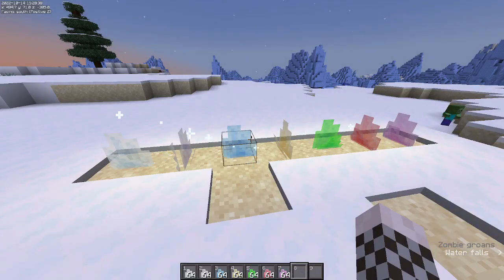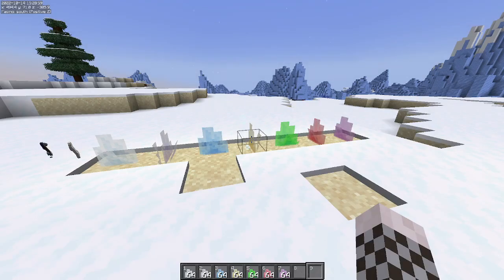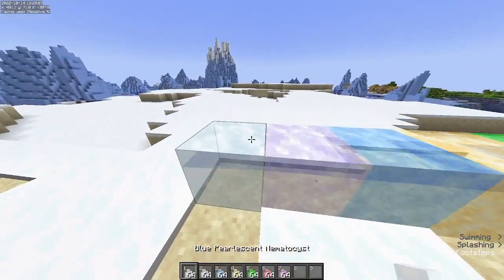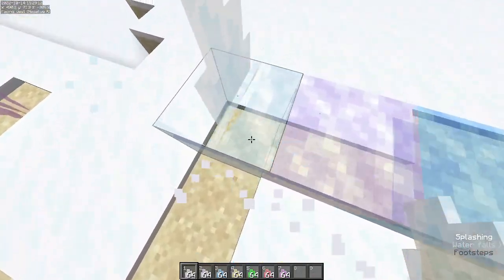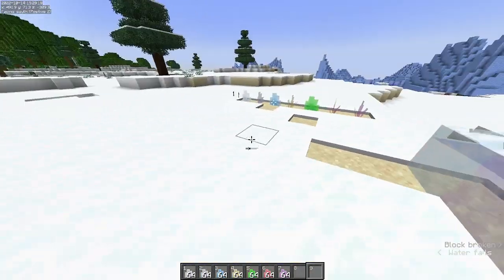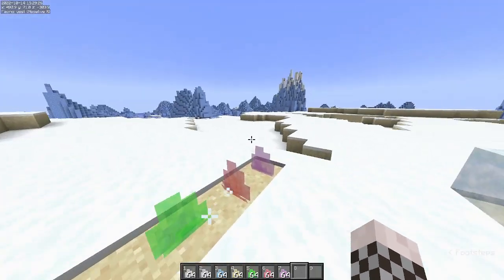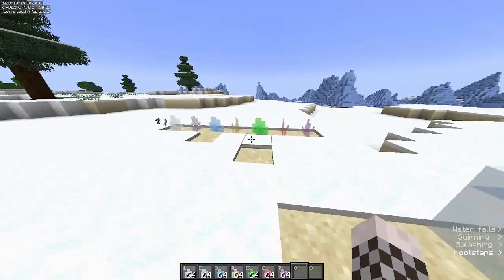These are the nematocyst blocks. They work together with the mesoglia blocks and share the same colors. I'm not stacking them on top of each other right now because there seems to be a texture issue where you can see through them when placed on top of one another. But on their own these are really cool looking and can be great for decoration — they kind of look like rock, not gonna lie.